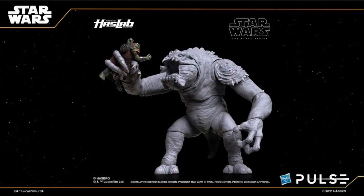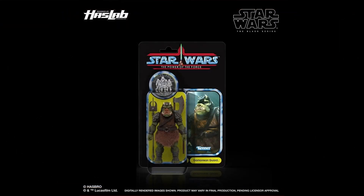They also told us the Tier 1 unlock — the Tier 1 disappointment — which is the Gamorrean Guard on a Power of the Force card back, the original Power of the Force. So a figure that you would be okay with getting to put with a Rancor, of course, but not in a box that you're never going to want to open.